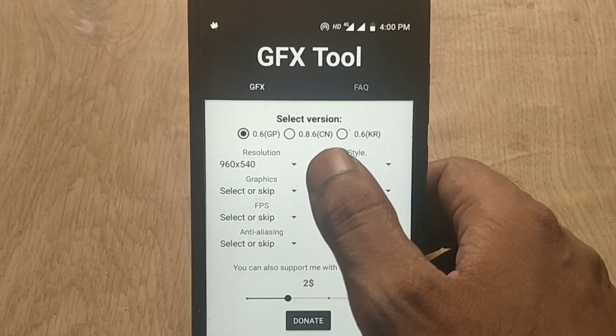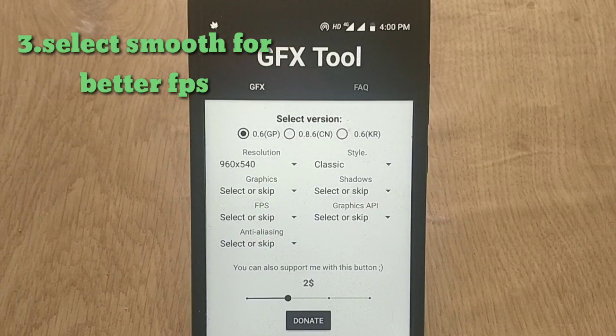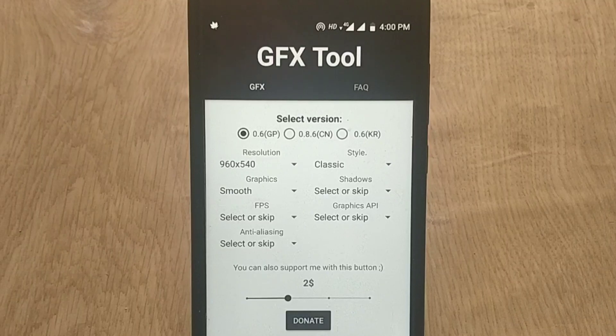Now coming to the graphics part. You can enable super high graphics here that are not normally accessible, so you can give that a try if you want. But I am choosing Smooth, because Smooth is lighter than the usual graphics settings and it helps to squeeze out some more FPS.